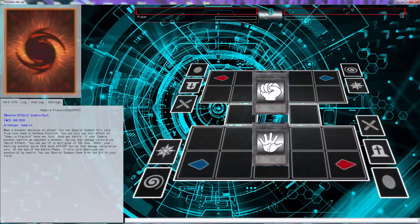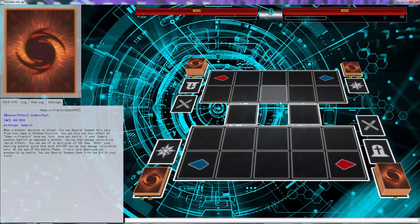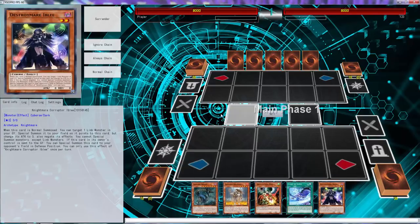All right, what is going on today YouTube? Going in with some matches with Seca Zombies, and we won the rock paper scissors, probably the first time this week. Let's see what we can accomplish here. It looks like it's already starting off a little slow. There we go — and we also drew Iblee, which is not good.